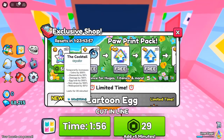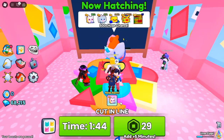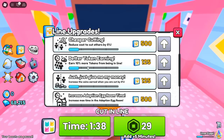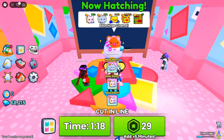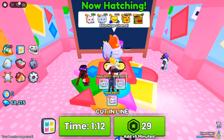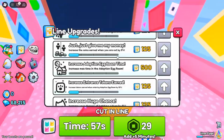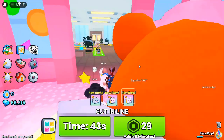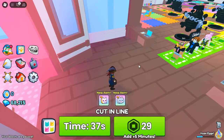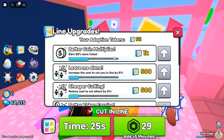Roblox Pet Simulator 99's latest update is packed with excitement and endless opportunities. From cutting in line to exclusive pets, new events, and upgrades, there's never been a better time to dive in. So what are you waiting for? Get in line, hatch those eggs, and secure your spot in the world of huge pets. Will you be the next to adopt the Huge Toy Chest Mimic? Only time will tell, but one thing's for sure — this update has something for everyone. Happy pet collecting, and don't forget to check in often.